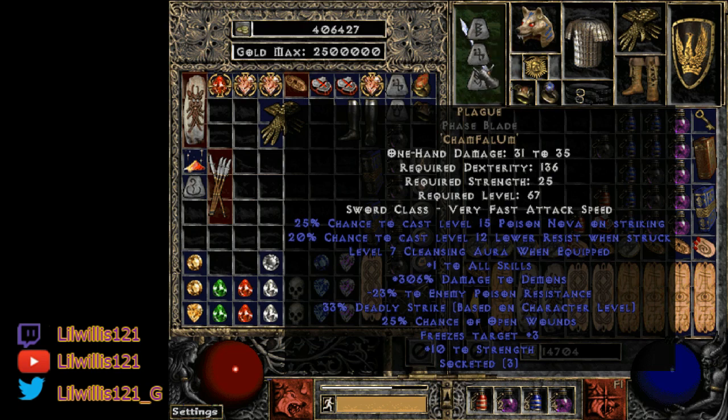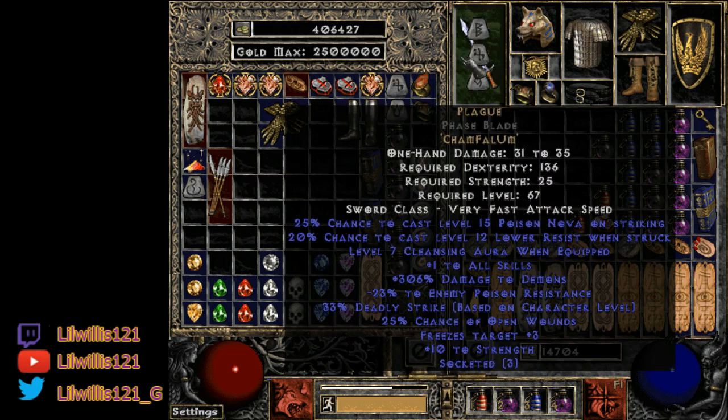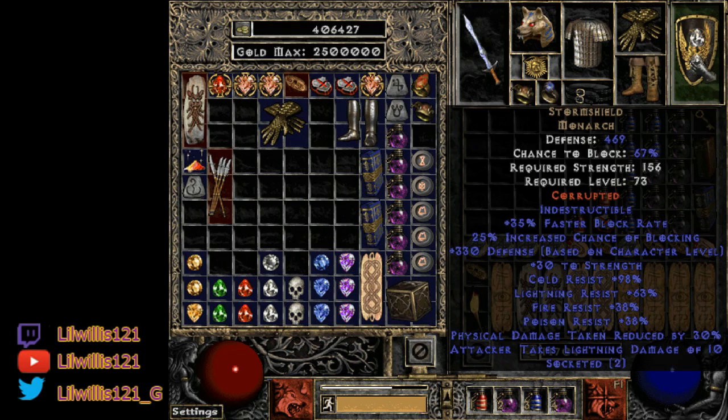You're really using Plague for the cleansing aura. You also get damage to demons and -22 enemy poison resistance, so it's very good for any poison-based build. A lot of people throw Plague on their mercenary for the cleansing aura. Other weapon options include Death's Web or a four-socket Plague Bearer for destroying cows. I stuck with Plague and Grief and that worked pretty well.